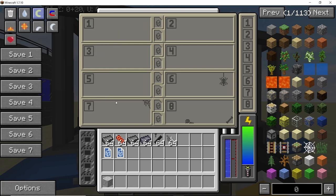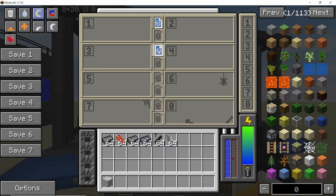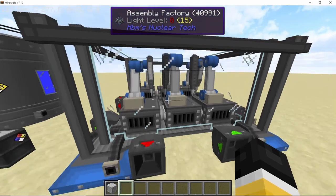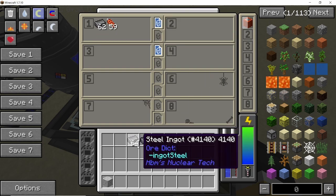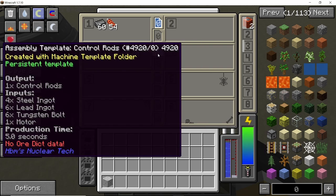Let's test it. For the first recipe I'll use the superconducting magnet, and for the second, control rods, placed in the first and third slots. Once the required materials are placed, the first recipe starts processing and the machine plays a very cool animation. Here we've produced a superconducting magnet. Placing all items in slot three starts making the control rods.